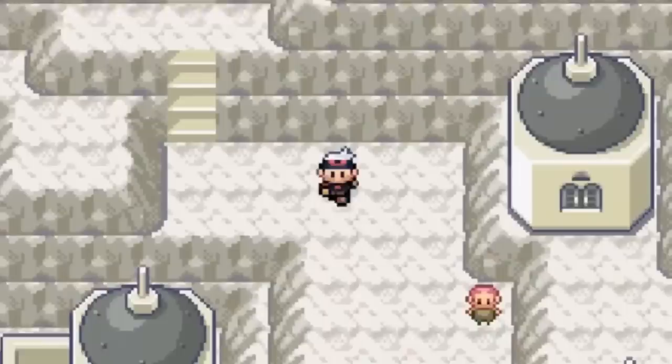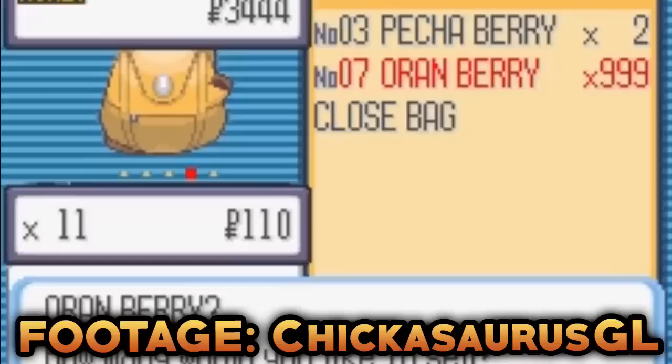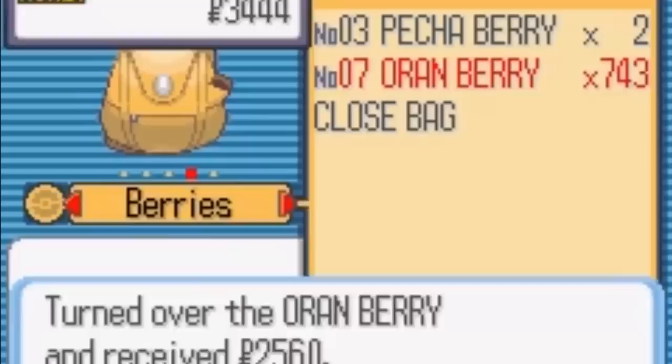The next glitch is known as the 256 Item Selling Price Bug. When selling at least 256 of an item, even though the game states the correct price, for every 256 items the total price actually counts as 0 PokeDollars, and the player loses 2,560 PokeDollars for every multiple of 256.